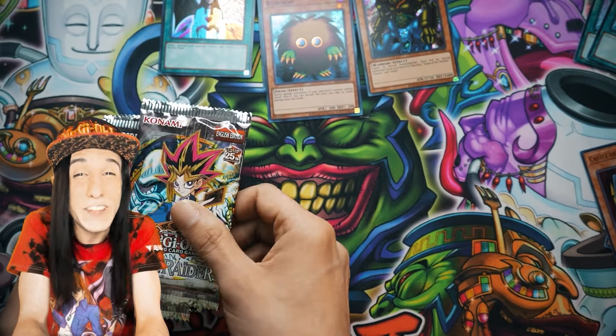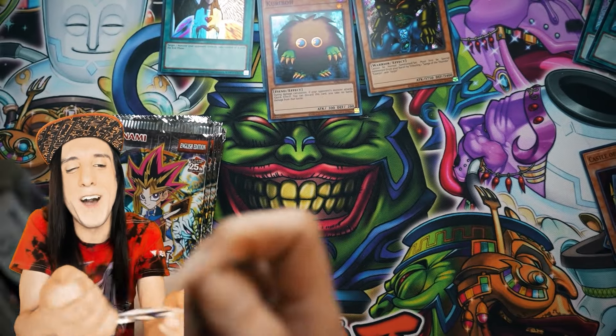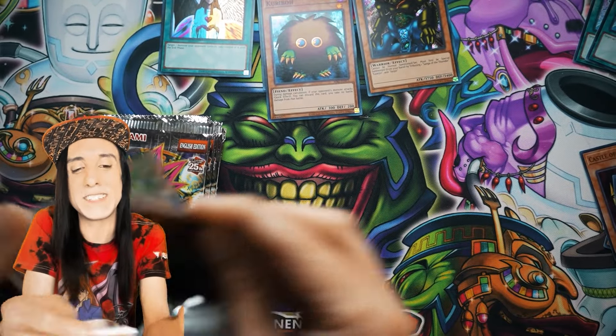You can only use this effect of Sangan once per turn now, but it's still really good. You don't necessarily have to use it in a Fiend deck with Torquil from the Underworld, although obviously they get along really well. Let's go right back into our pack opening.